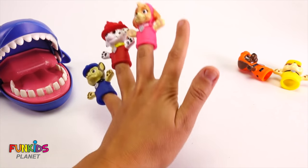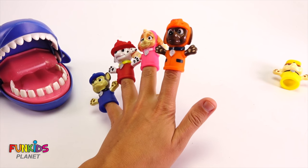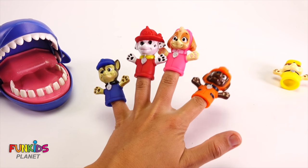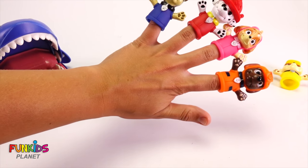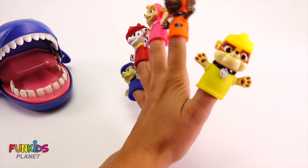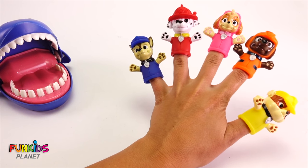Zuma Finger, Zuma Finger, where are you? Here I am, here I am, how do you do? Zuma got away from the shark and he's wearing orange! Alright, one more finger to go! Rubble Finger, Rubble Finger, where are you? Here I am, here I am, how do you do! Rubble's wearing yellow and we got all of our Paw Patrol on my fingers!